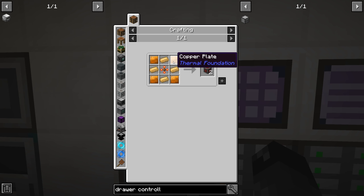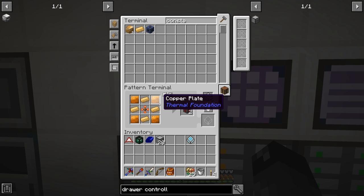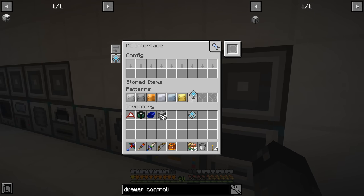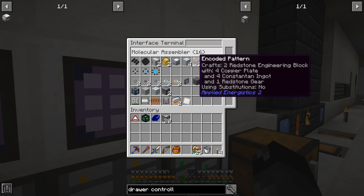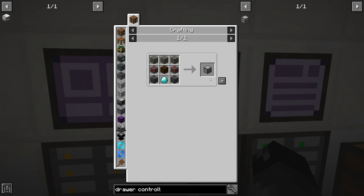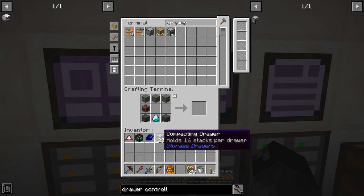So if we come over and tell it to craft the drawer controller, we should have everything set up. We don't have copper plates though, so we need to make a recipe for that. This will make a plate - and now we should pretty much have everything good to go. We've got so many different plates we're making here. Let's make the redstone engineering block - we have everything to do it. Auto-crafting is working for us very nicely. Now we just need to make a drawer controller - got one. And there are our drawer controller plus our compacting drawers.